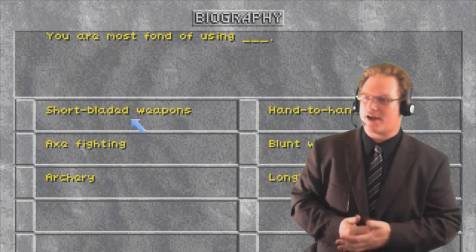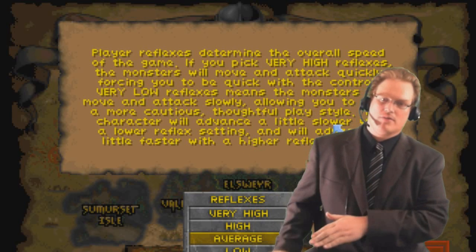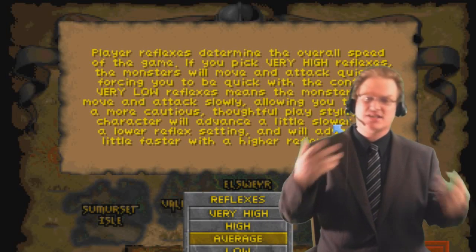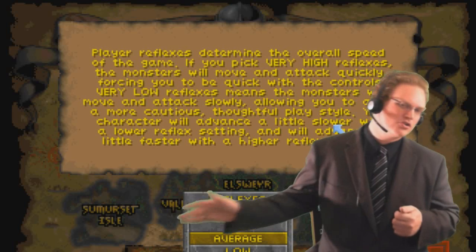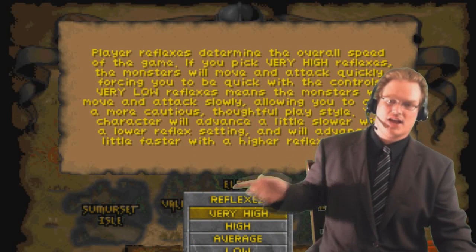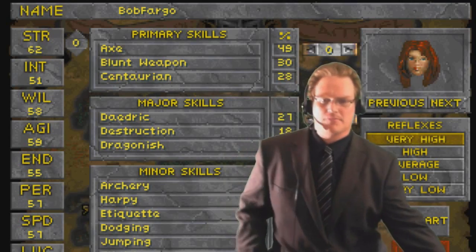It's going to ask what your reflexes are. Enemies move slower with lower reflexes and faster with higher reflexes. Any average gamer used to first person games like Skyrim is used to very high already. The rate at which your character learns skills is influenced by all your choices including this - higher reflexes means better learning, making the game harder but you level up faster. You'll be given the choice to restart or start the game. Hit the red button if you're ready to begin.